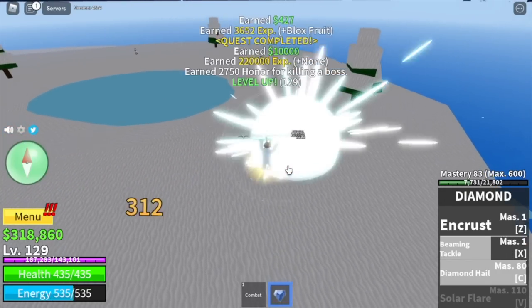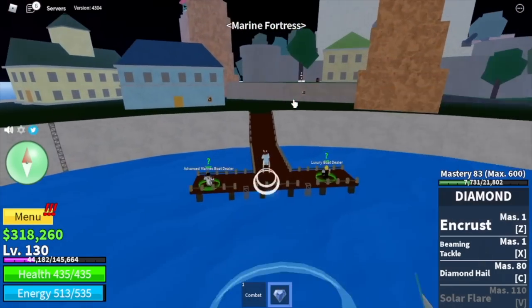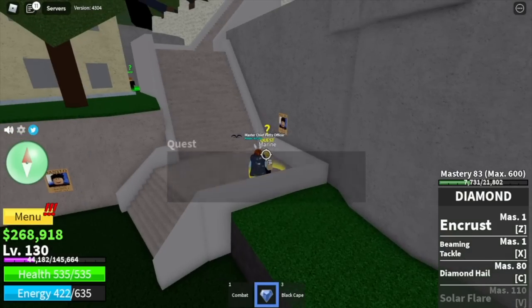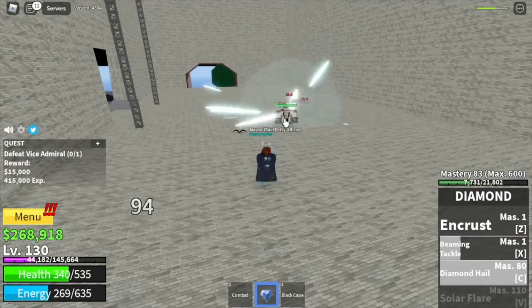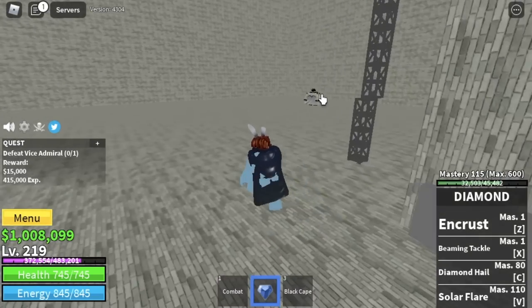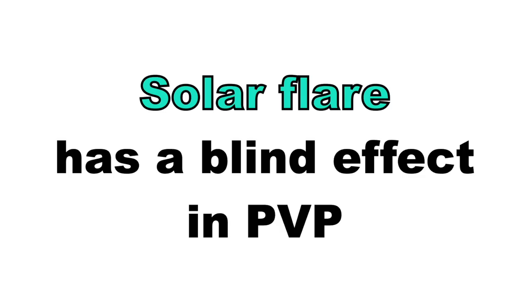On the next upcoming islands, there are some PvP clips that I think you will enjoy. So let's hop on our boat. Next island is the Marine Fortress. First, save and go to this tower by the Black Cape. We're gonna start and end here with Vice Admiral — just use your Z, X, and C skill, wait for it to cool down, and dodge the skills of your enemy. We will be unlocking our V skill here, the Solar Flare. The damage is really high compared to the other skills. For Solar Flare, it is a blind effect in PvP — I'm gonna show you a clip on how it looks like.